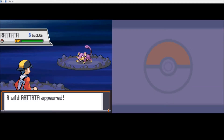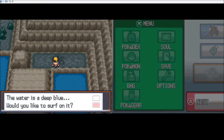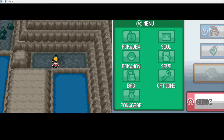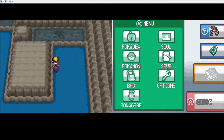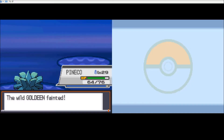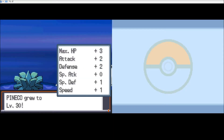Oh, I thought am I fighting my Pineco? Is he mad? Rattata? Well ladies and gentlemen, we fought a Rattata. It seems to be trapped on that little bit of land. Kind of sad, really. Pineco leveled! No special attack, but okay, good attack, good defense. Still super slow, though.